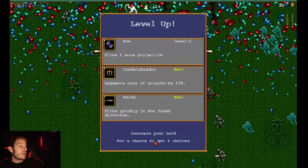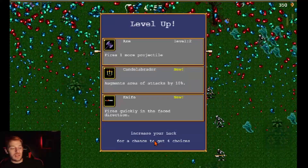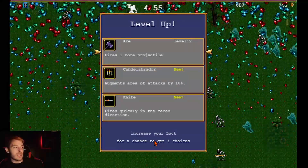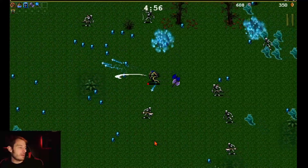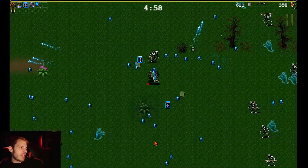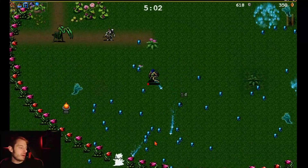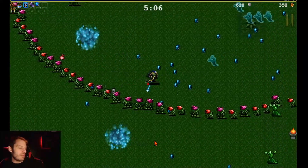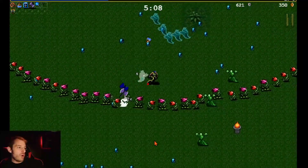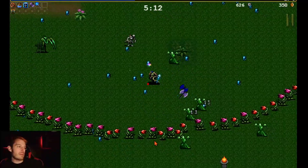We're gonna take the Candelabrador — that's one of those funny names I was talking about. It makes our attacks bigger: our books get a little bigger, our axes get bigger, and our Santa Water spots get bigger, which means more damage in the long run.